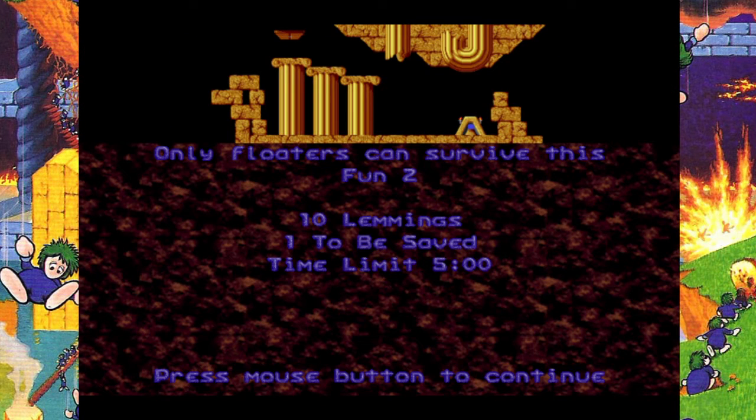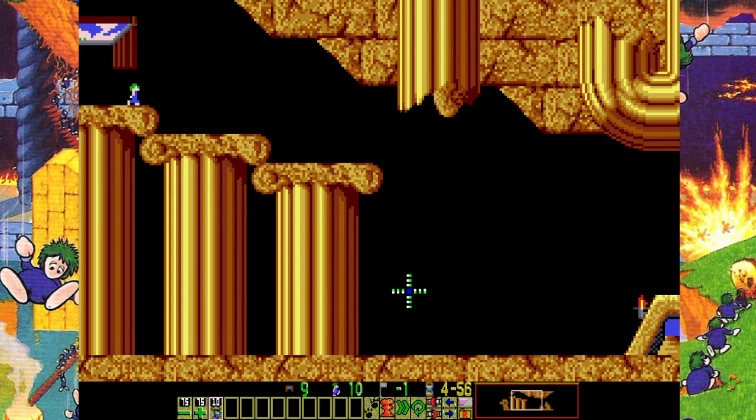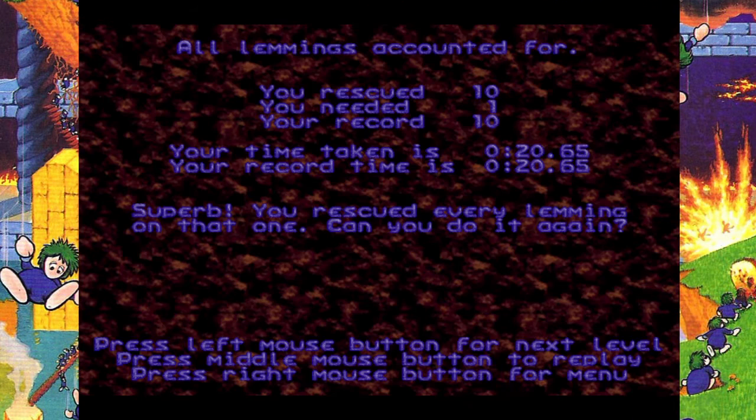Our next level is Only Floaters Can Survive This. Lemmings are going to come out of the hatch, start walking, and fall down. This distance is way too high and lemmings will splat. But if we make one of them a floater, he'll open a little umbrella and fall safely. This is actually a speedrunning trick — you can set them up as a floater at any time and they'll pull out their umbrella and fall safely. Since they're safe, we'll speed up to finish the level.